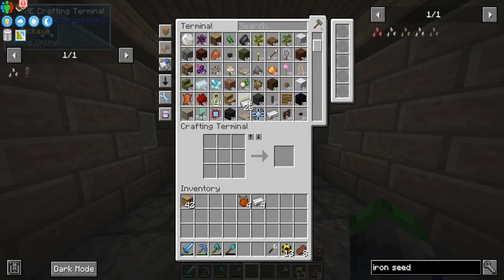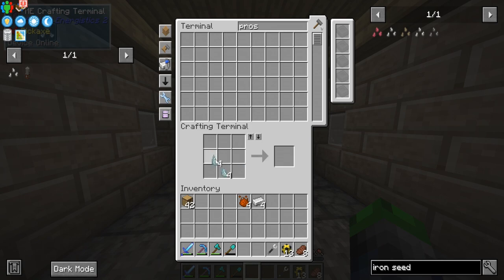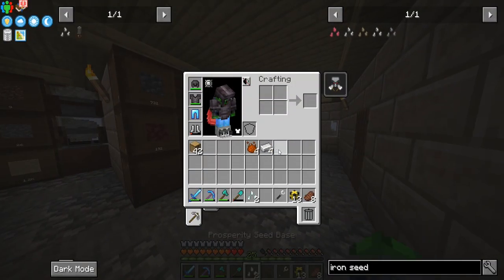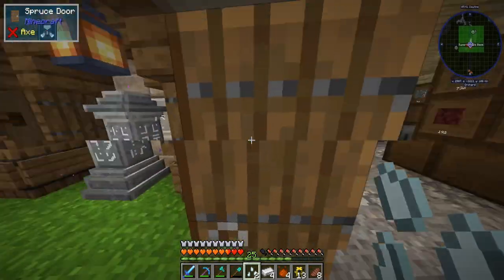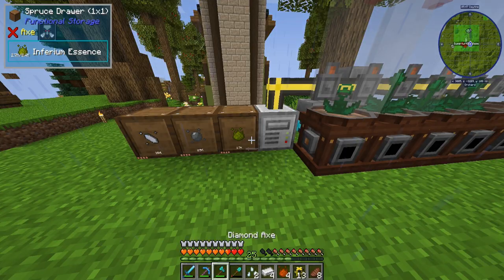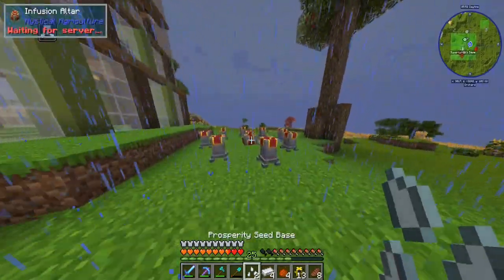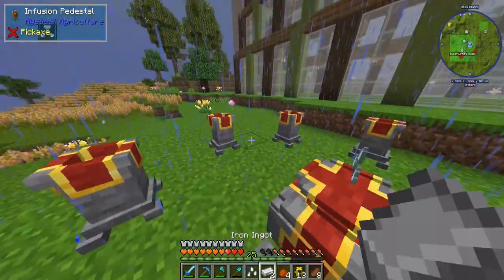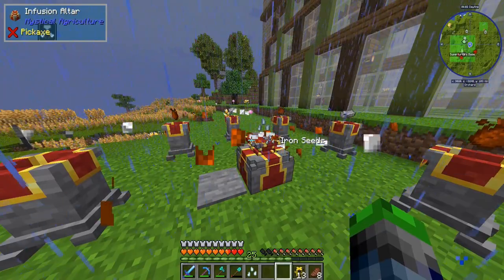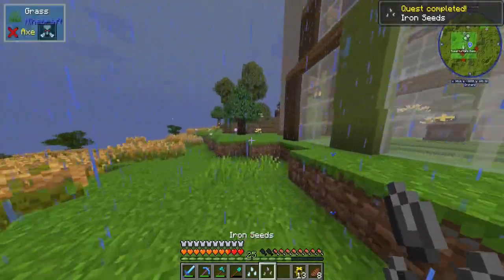We do have a couple pieces of iron, and we need some prosperity seeds. We have a couple of these that we can use. Let's go ahead and get this started. We can probably create a couple of tier three essences, because we have 2,700 of the essence, so I can definitely make a couple of these. We're just going to start off with one here. Our iron seeds are completed — we finally have them.